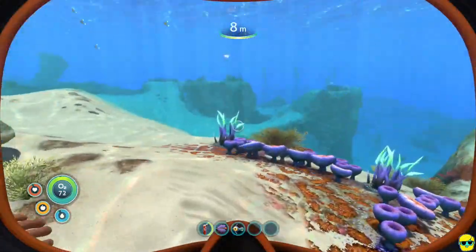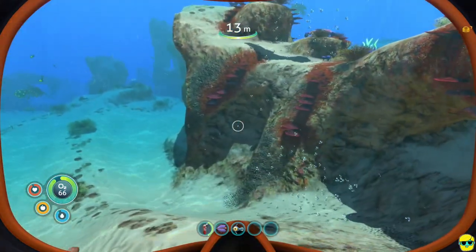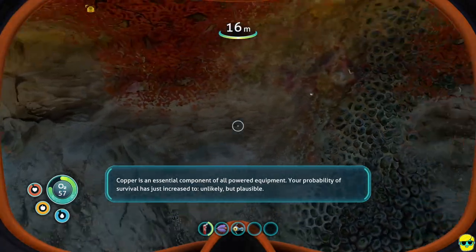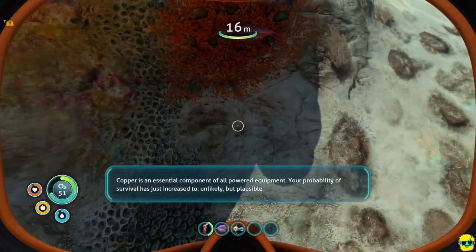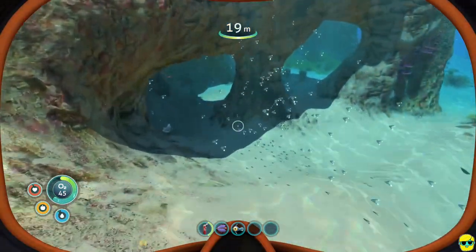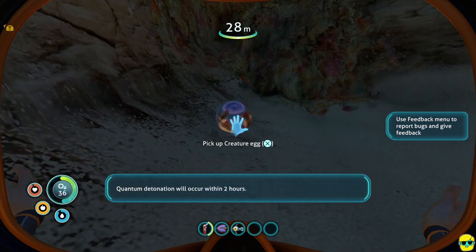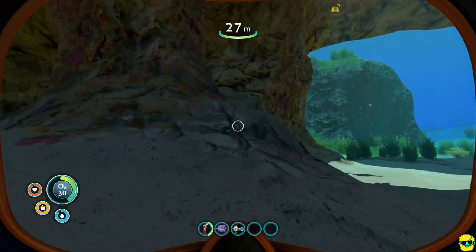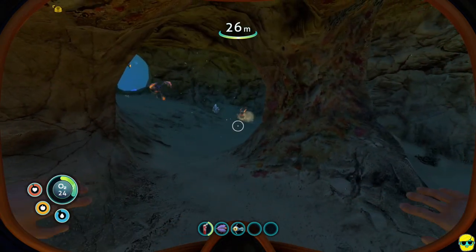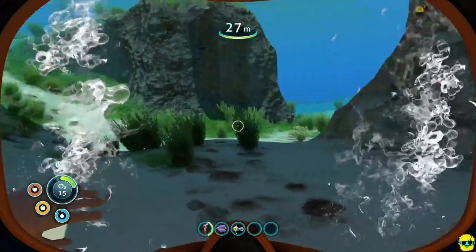Let's drop down and swim. We've already found some of this stuff. We can't collect certain things right now because we want to have a knife first. I'm just going to start looking for things. We got some copper — fantastic. Notice we have so much more oxygen. The PDA announces: local radiation readings suggest the Aurora's drive core has reached critical state. So the drive core is going to explode — don't worry about that. What you should worry about are these hostile enemies nearby.